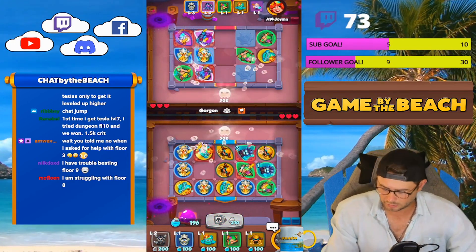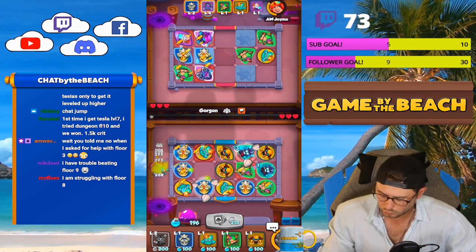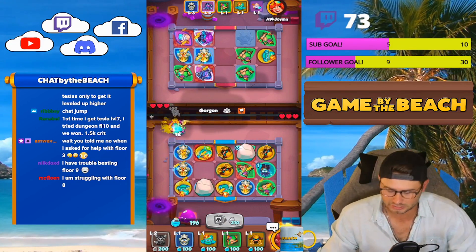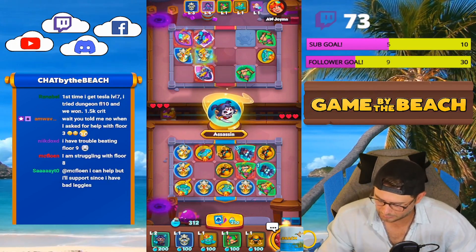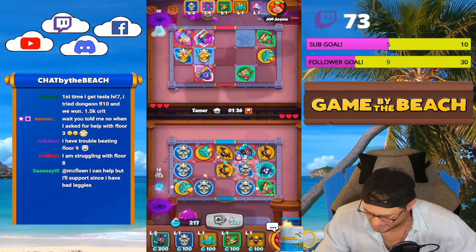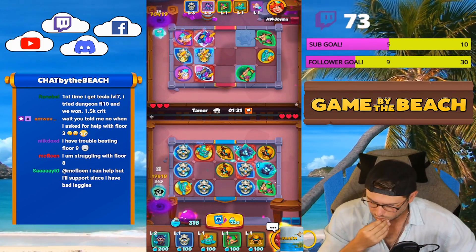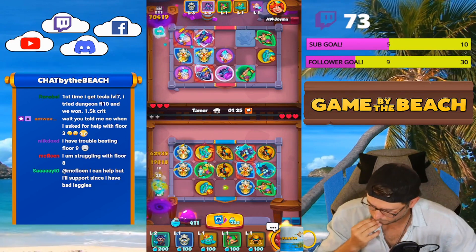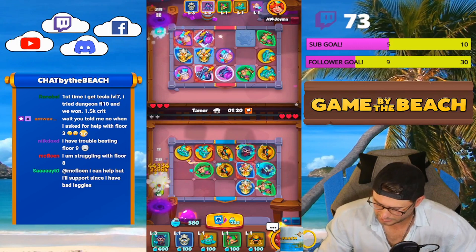When these Dryads get leveled up we're going to be able to level up our Tesla. Get out of here Gorgon, you're not touching us. Our Dryads got leveled up right there so we can level up our Tesla. We can now get that — we got a knight statue which is beautiful. So we can probably start scrappering at this point. We did that. We can now do this.